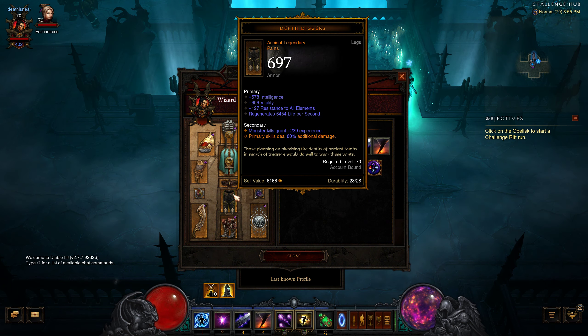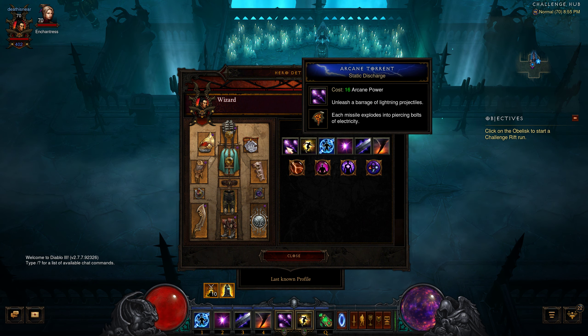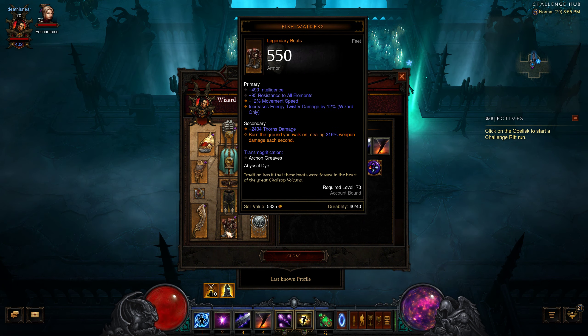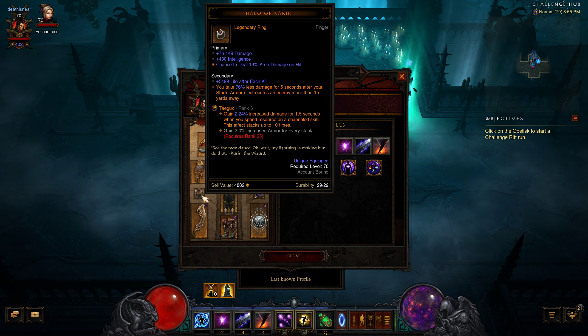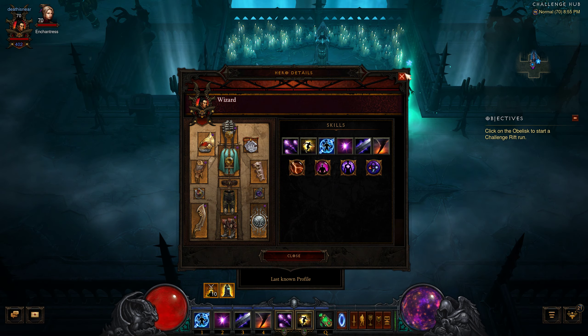Damage not taken. While channeling Arcane Torrent, Disarray - we don't have that. Arcane Torrent we do have. Energy Twister is increased. So we know we need to do Arcane Torrent and Twister damage. Storm Armor, we do have that. We have a good bit of little things here and there.